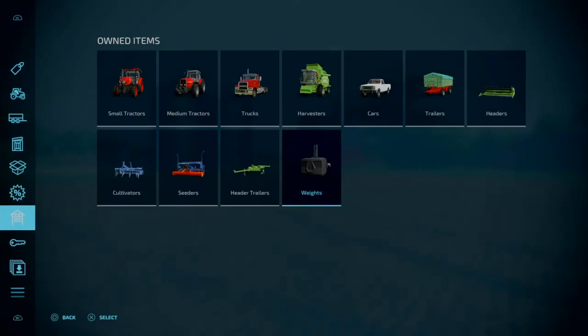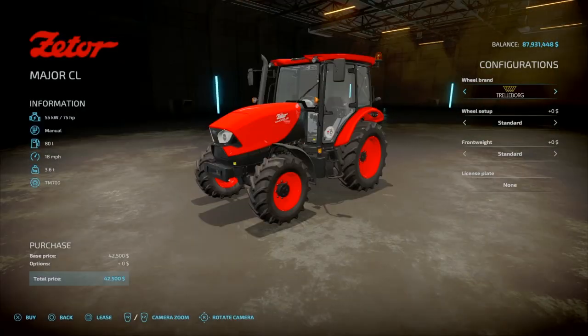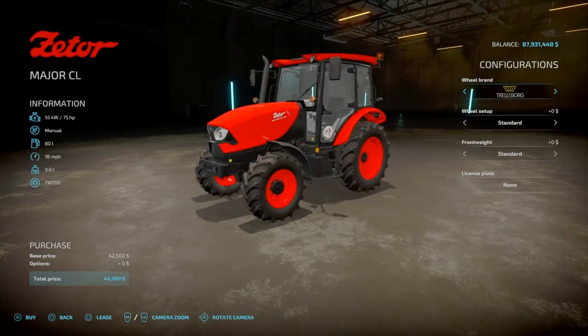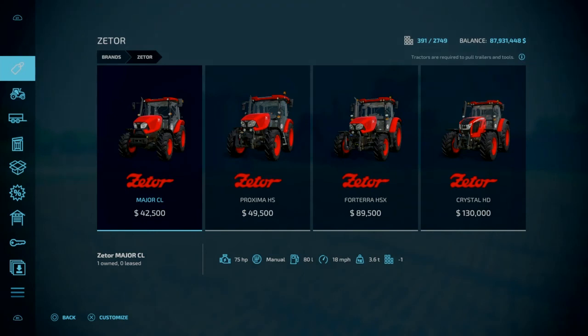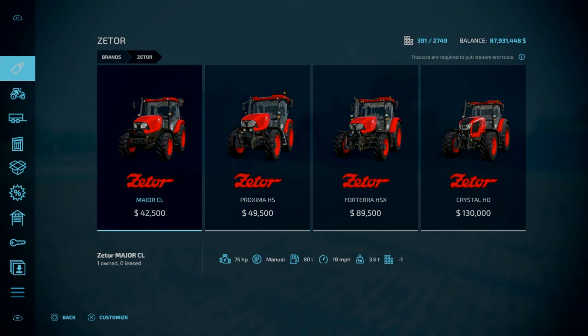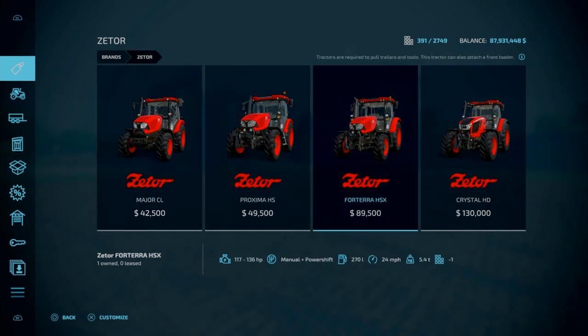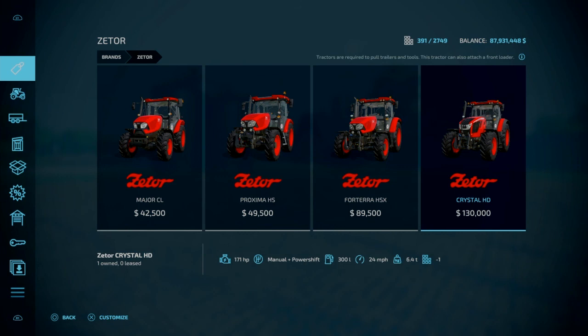Let's pop into the store real quick. We'll go back up to Brands — Zetors. They're kind of in reverse order, but here's your CL80. This is going to be your HS80 — the shop has it at 76 horsepower, while the other game had 75. This one's the HS120 — 117 horsepower, as closely as we're going to get. And this was 171 horsepower instead of 163 for your big one.